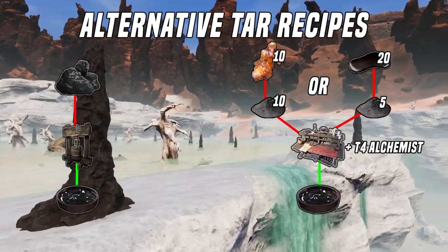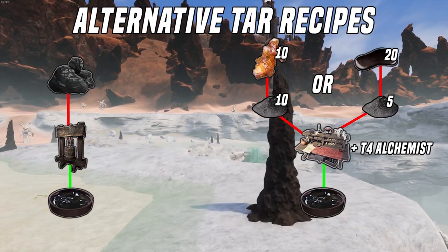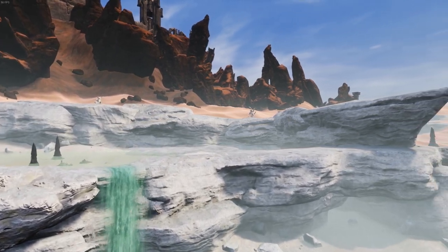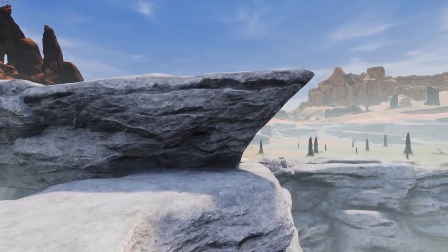Or by mixing raw ash and oil or resin in an alchemist bench, though that does require you to have a named alchemist working the bench, so not exactly practical for the early to mid game. Therefore, the most efficient way to make tar in the mid game is to simply make sure that you are always tanning hides.